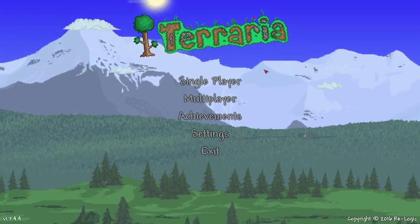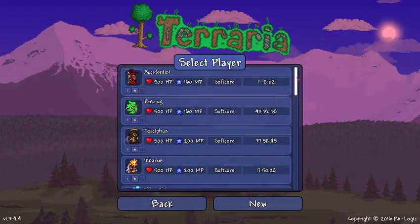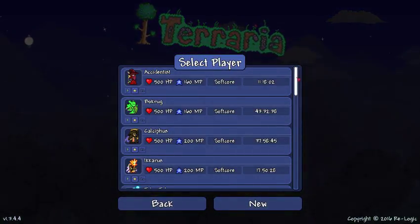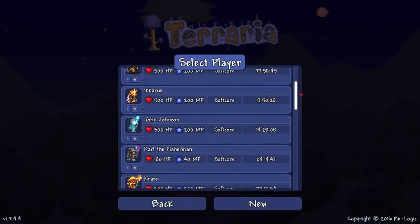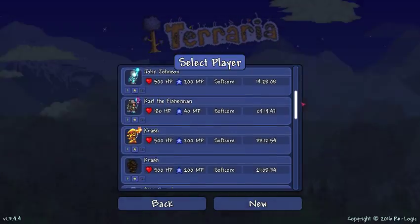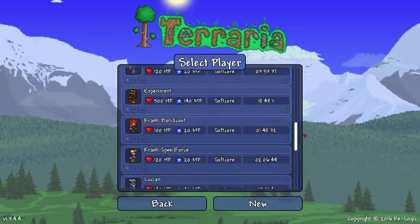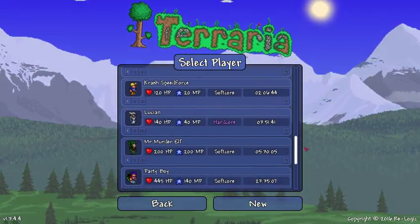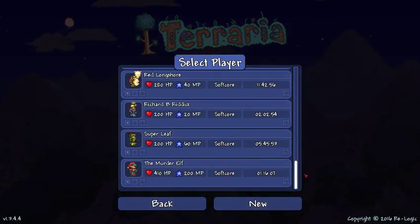We're going to do some character creation. Just to show you what characters may end up looking like midway or end of game, you can see that different people have different looks about them. The variety of characters you can make — and you can name them whatever you want. There's hardcore, softcore, and mediumcore characters. We'll go over that in a little bit.